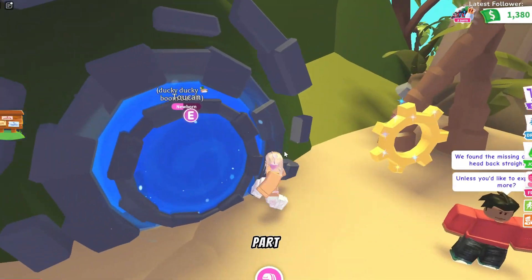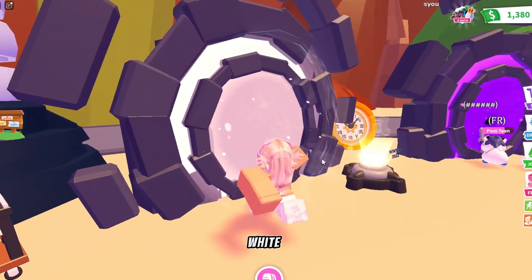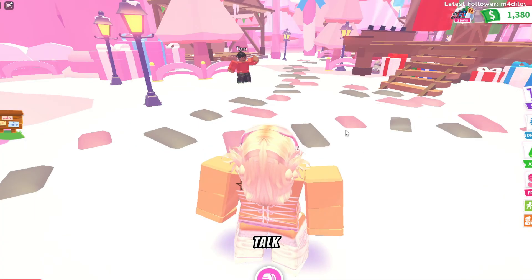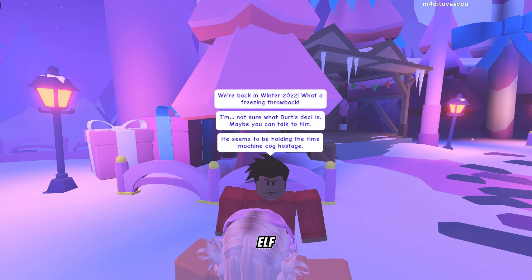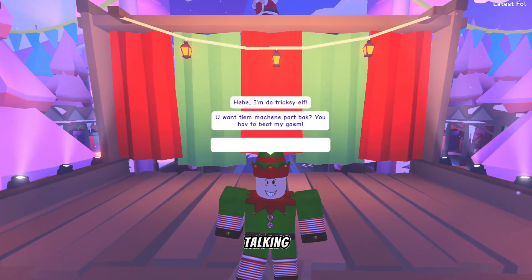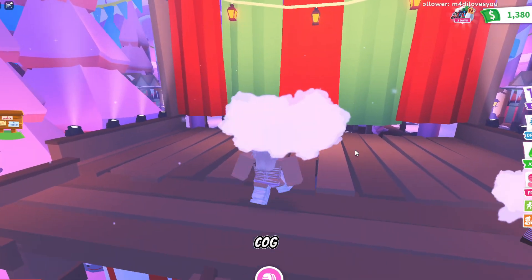You're done with the first part. Now we're heading to the second portal, which is the white portal. Here you talk to Tom again and head over to the elf, because the elf has stolen the cog that we need. We have to play present shuffle, which is just guessing where the cog is.